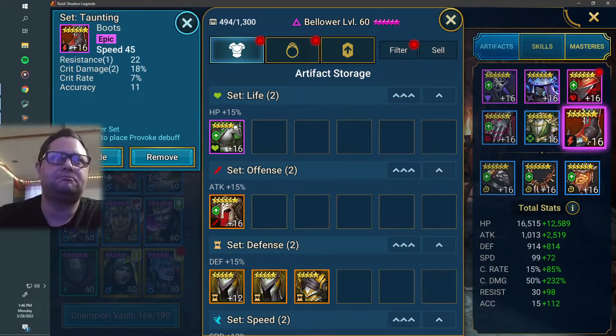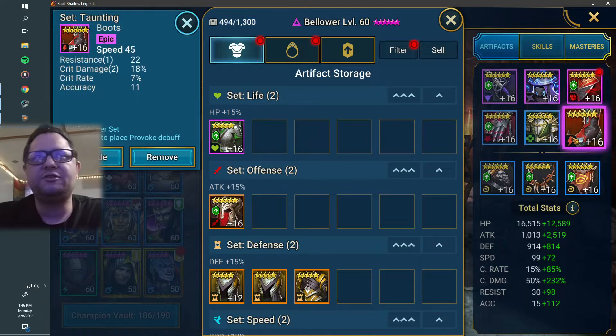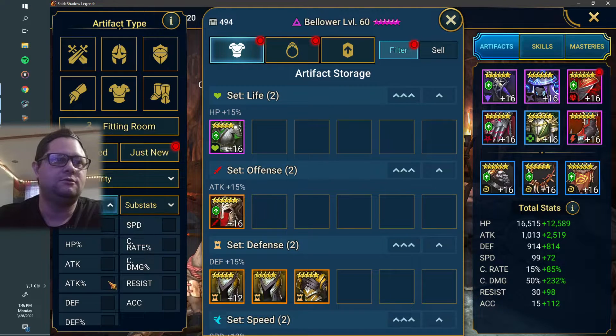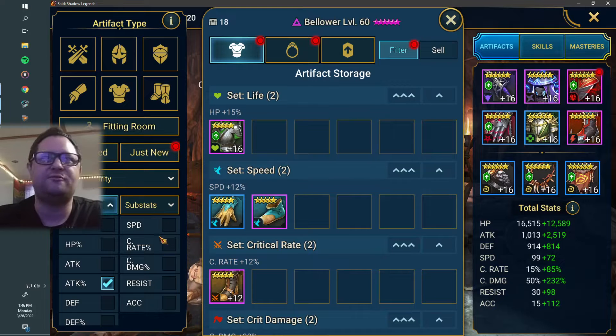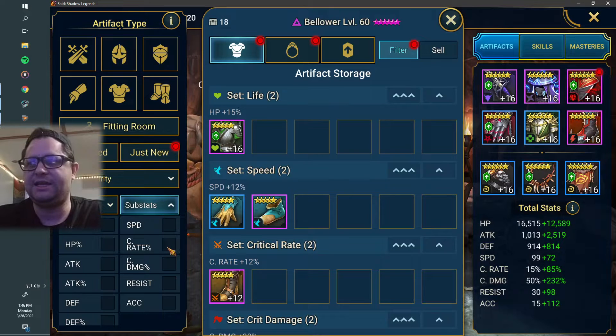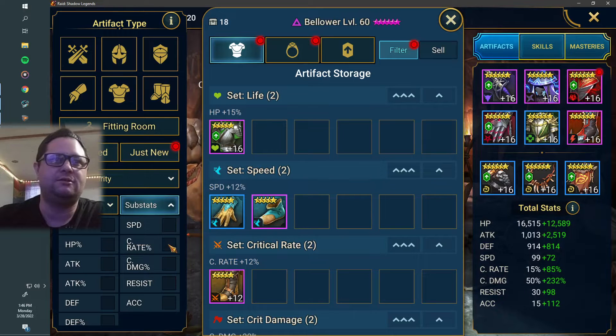You could go with speed boots, or you could go with attack percent boots. It really doesn't matter, I guess. These boots do work, but I could probably throw on attack percent boots, honestly, and make it even more of a sure thing — that's if I could keep the crit rate at 100 percent, of course.